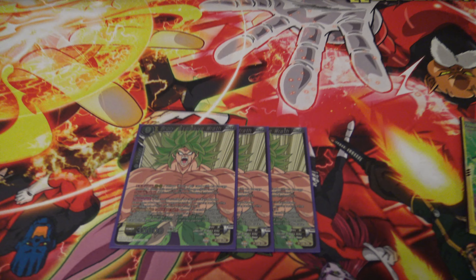Any final thoughts on the deck or advice for people who may want to play this? I would advise taking out Prince Vegeta — I'm actually going to take him out and probably put Caring Videl in. This deck really lacked hand advantage, and with Caring Videl I'll gain the hand advantage I want back. Plus you'll bump up your Broly's field and it just helps out a lot.